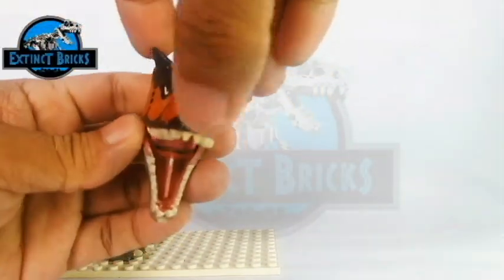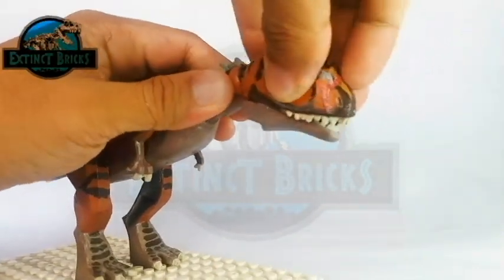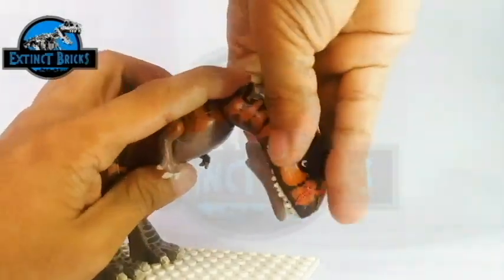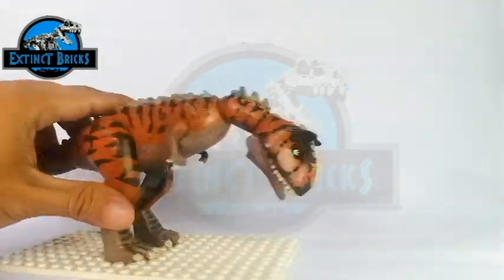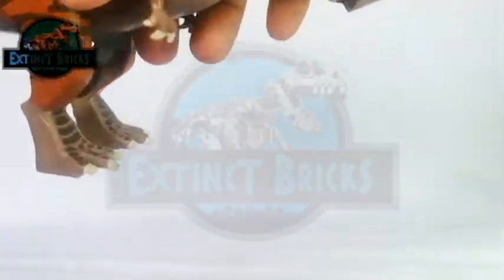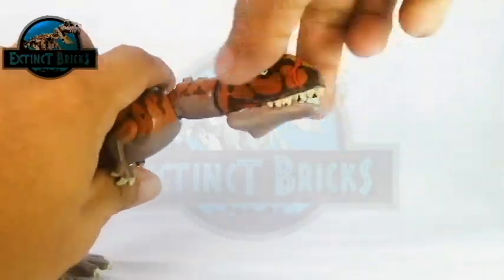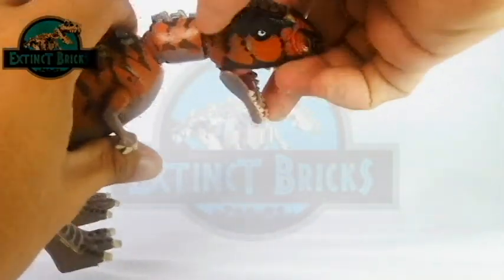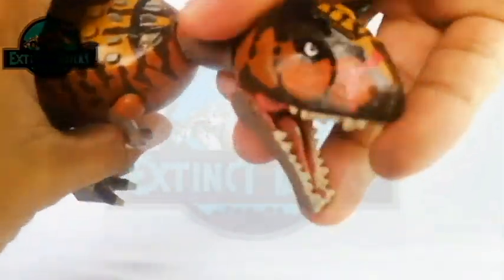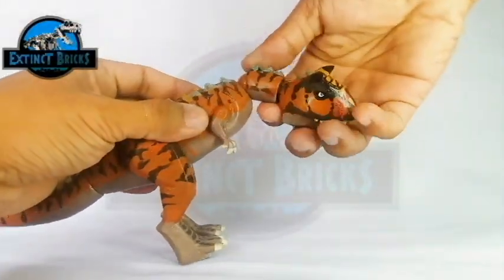Toro is physically almost identical to most Carnotaurus, being reddish brown with black patterns, except that it has scarred horns on the right side of its head. Toro's most distinguished feature is a large scar on the right side of its snout from a failed attempt to catch Darius. By the end of the series, Toro is covered in severe burns everywhere except for her tail, giving it a darker coloration. This model represents Toro before she was burned. Looking at the articulation, the head can turn and twist around and can look from the side if turned at a certain angle.